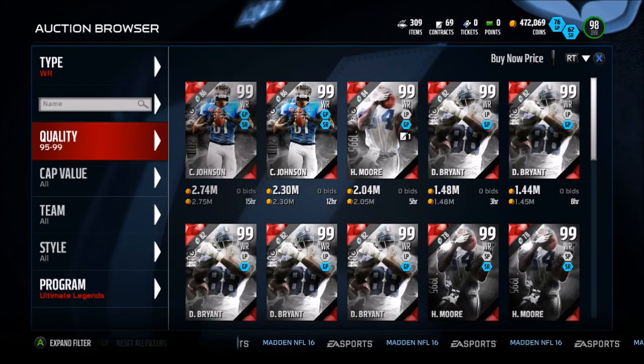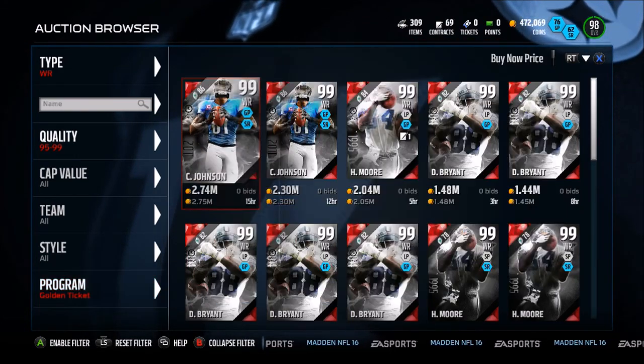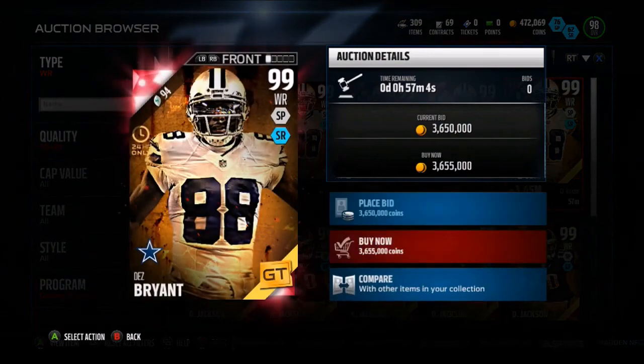Lawrence Taylor's regular Ultimate Legend is going to be pretty cheap today because we now have bosses, we have Golden Ticket Dez Bryant too, but we also have an Ultimate Legends Pack in store. I'll show you those in a second.